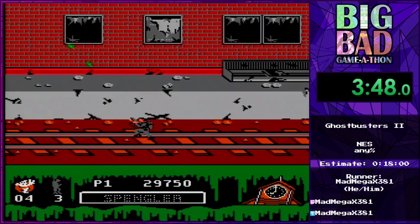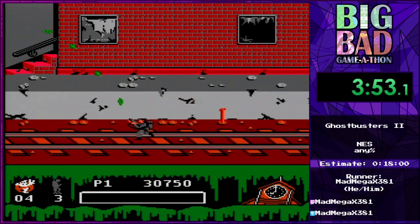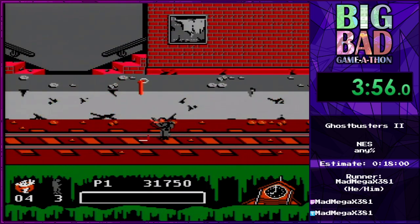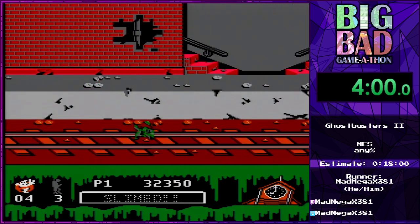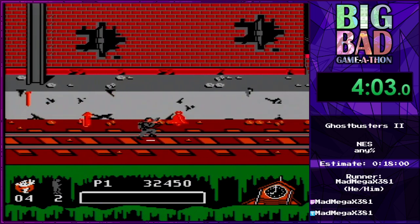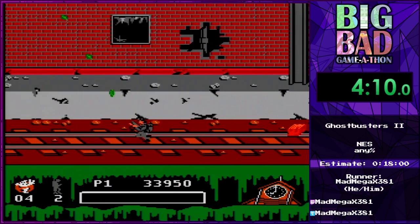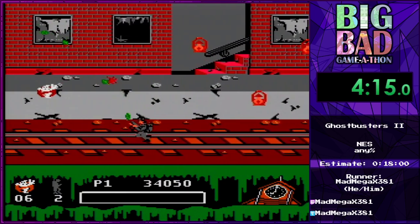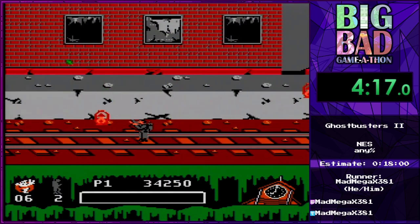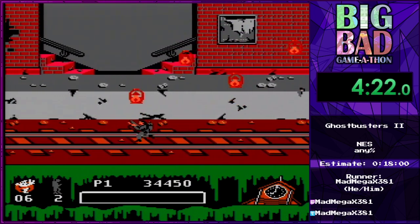Now we get to play as Egon. So far we've seen three of the four Ghostbusters — we've seen Raymond to start, we've seen Winston, and now we get to see Egon. That was an unfortunate set of spawns there. Sometimes the way that the ghosts spawn, if you keep moving, you are going to get hit — it's really hard to dodge them. I've had some bad luck here getting hit by some things, so we're far less healthy than we'd really like to be at this point in the game.